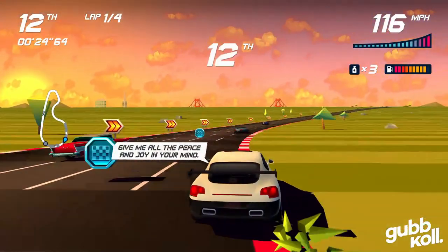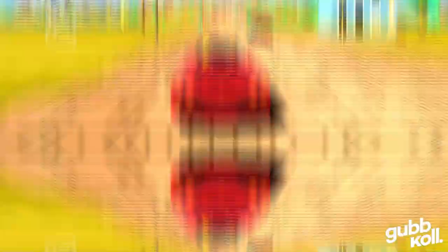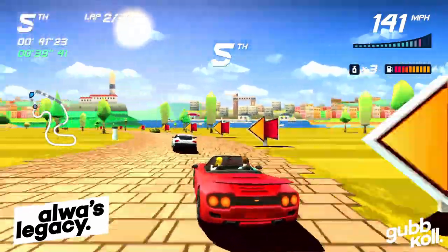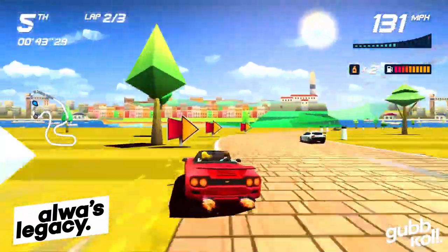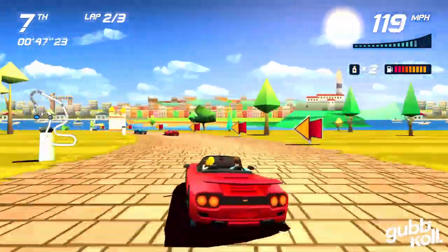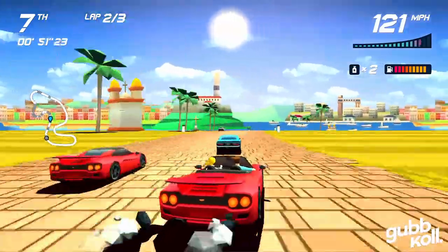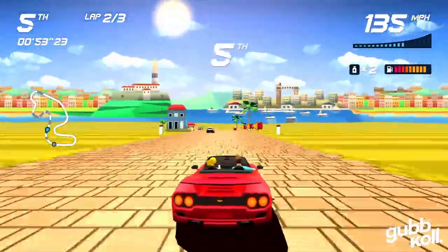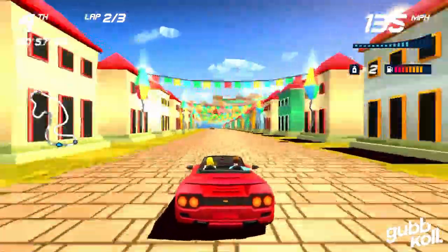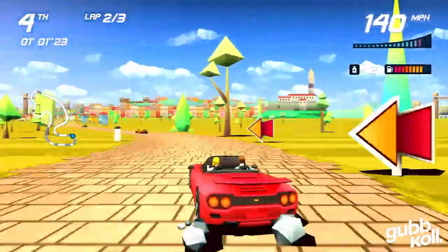It's obvious that Horizon Chase Turbo drew inspiration from classics of the 80s and 90s, such as Outrun, Top Gear, Lotus Turbo Challenge, and many more. Just the fact that you get to drive a Ferrari-looking car — I believe an F50 Spider — that reminds you of the Testarossa from Outrun, where you had a blonde bombshell in the passenger seat, makes it super clear that this is a love letter to the genre. The difference here is that the blonde bombshell is the one driving, and the guy is sitting in the passenger seat.